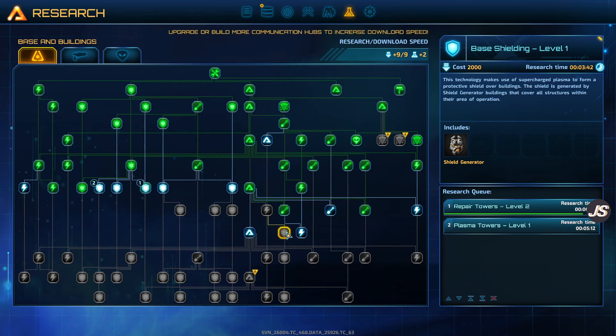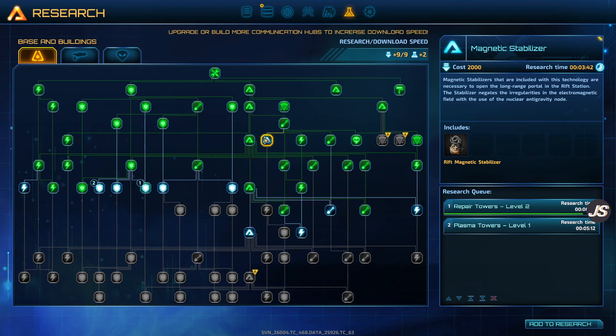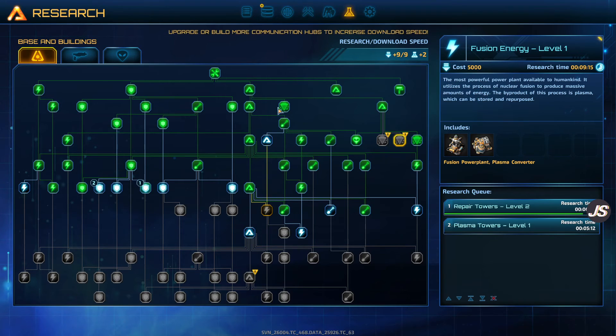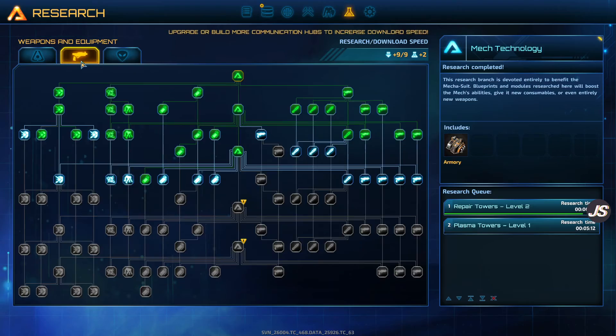Excuse me. Adds shield protection to all structures in radius — okay. We definitely want to get palladium going, and then however we do plasma, and this whole tech tree has a lot of goodies in here we don't even know about yet.